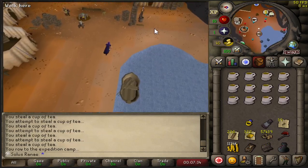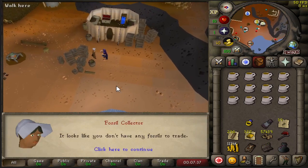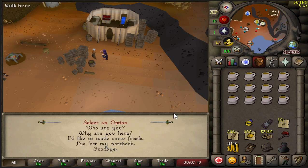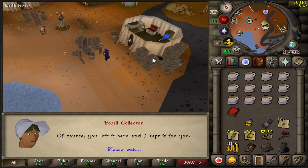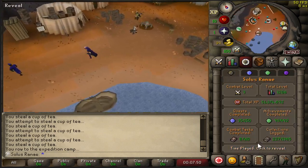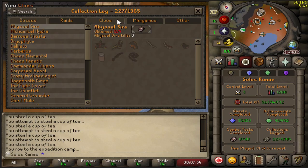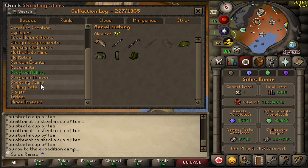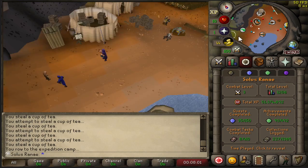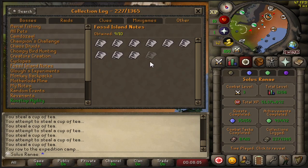Alright, we're back on Fossil Island. We're going to go over and we should be able to get our book if we just talk to this person. I know I can just use the collection log on here, but I want to have the notebook so I can add them all to the book as and when I get them. Let's see how many we've actually got left to get. My god there's so many options on here — other Fossil Island notes, there it is. Oh, we're actually missing one. This shouldn't take long at all then. Does it say which one it is? I probably should have checked before I closed that.